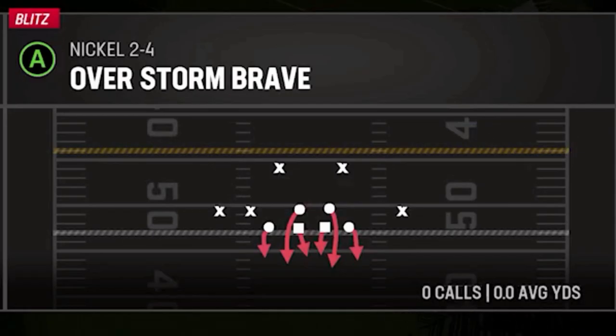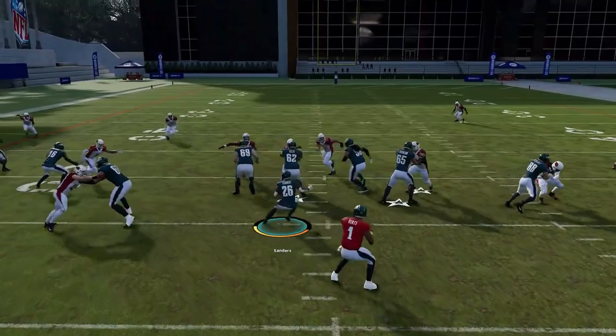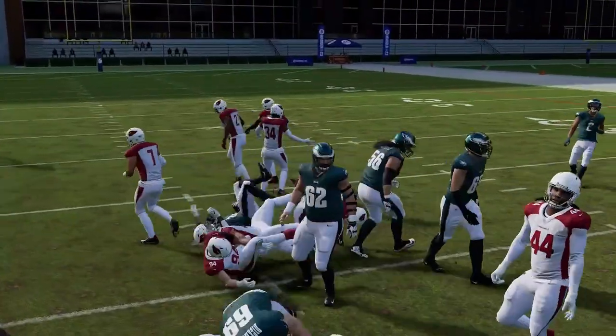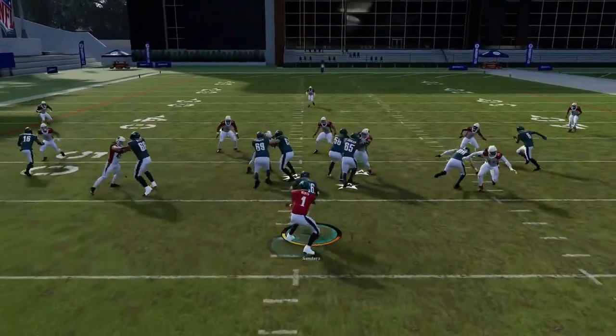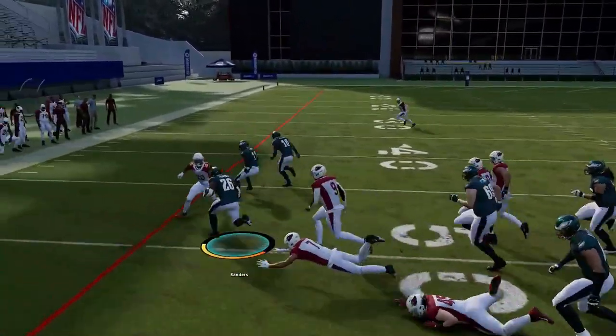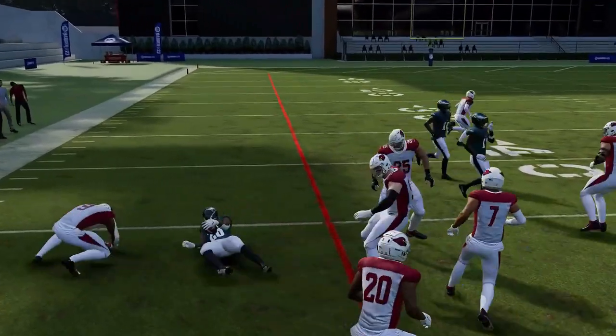Next up we have the Inside Zone. It's just the best run play in the formation — going to be best used against Cover 2 Man and Zone because the safeties drop back. Anytime your opponent gets too pass heavy or leaves too big of a gap, you can hit them with this. It's the best run play in the formation.